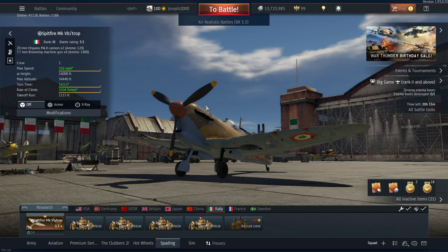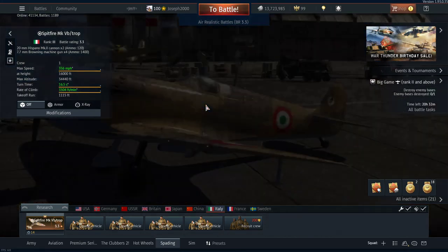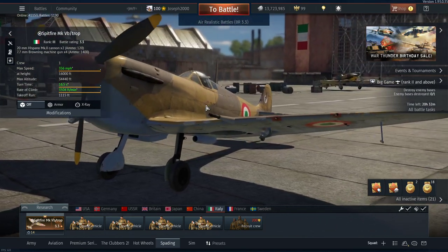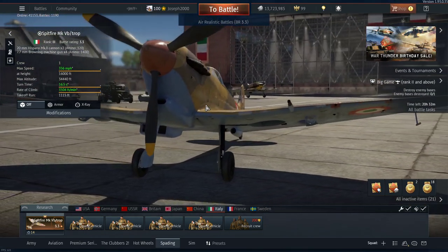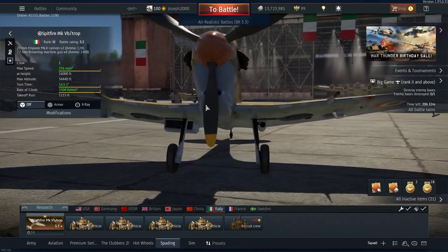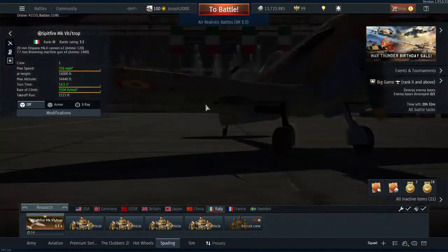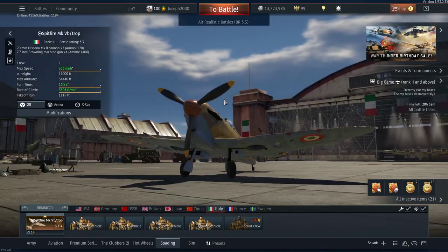With it being rank 3 at 3.3, I can basically use this to grind rank 4, 3, 2, and even rank 1. This aircraft is fighting on the axis side with the Corsair there, and let me tell you — a Corsair and a Spitfire Mark 5B Tropical on the same team is a recipe for disaster for the allied team, especially if both pilots are good. The Corsair can do the boom-zoom, the Spitfire can do the dogfighting — it's a very good combination.